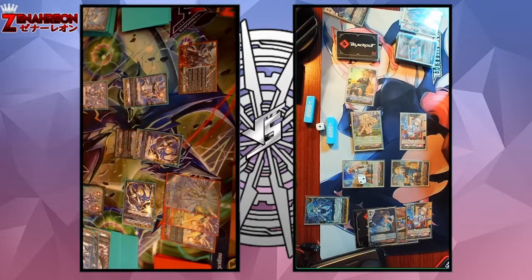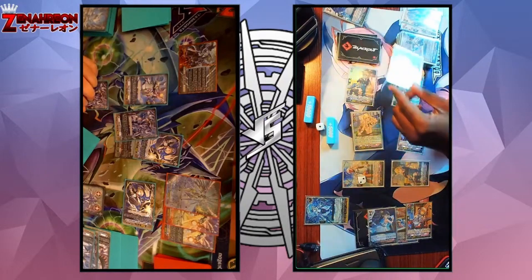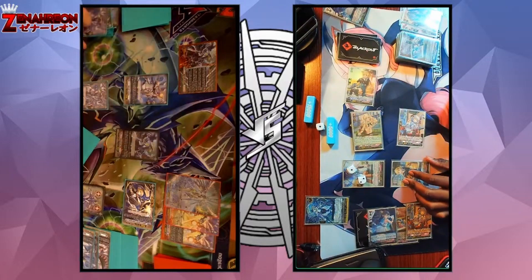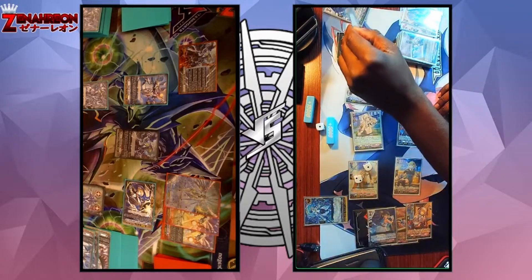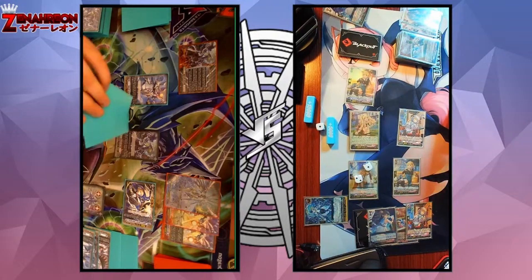Perfect guard. Did you discard? Yeah, okay. First check Eileen, second check critical trigger — all effects here. Do you need a number? 15 plus 10 plus 8 plus 10 — 43. Eileen skill: look at the top card of the deck, placing this at the bottom. 43 and 2 crit. 58. Pass turn.